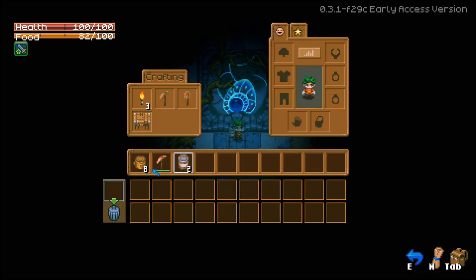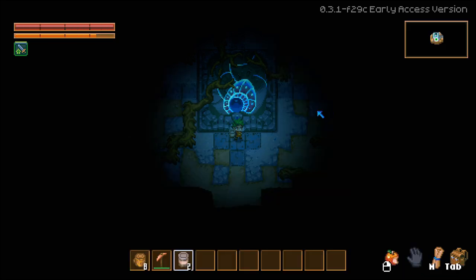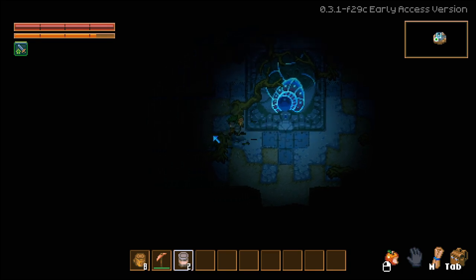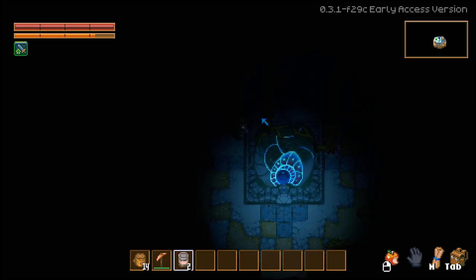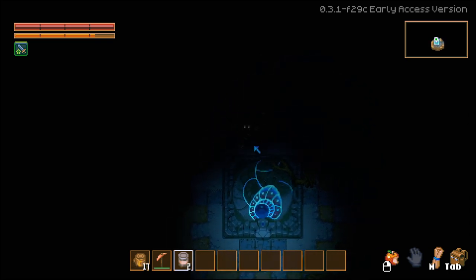Over here at the tab you have your hot bar, your crafting with the beginning stuff you can craft, and then you have your armor, offhand, and backpack so you can expand your inventory. You also have two ring slots and a necklace — these are going to give you some passive buffs as well.